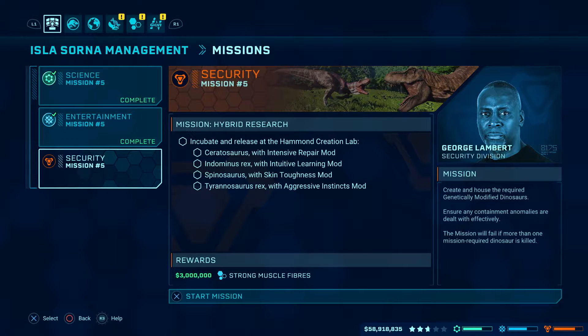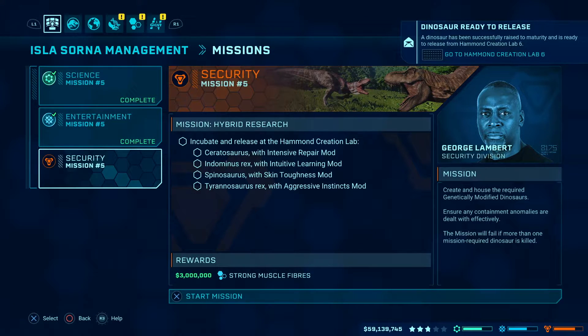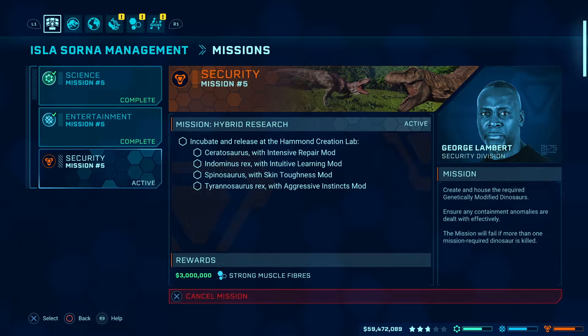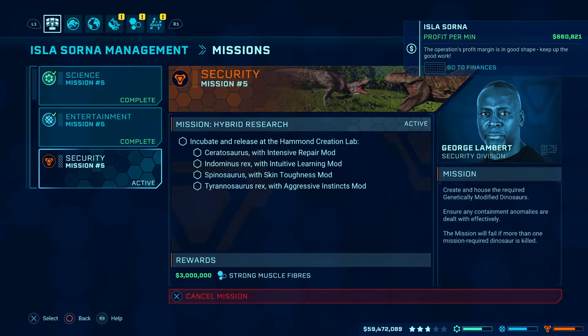Welcome back to more of our Jurassic World Evolution walkthrough. We've got the final security mission to take on — this is our last mission in the entire game. It's called Hybrid Research, and we need to incubate and release the Ceratosaurus with the Intensive Repair mod, Indominus Rex with Intuitive Learning mod, the Spinosaurus with Skin Toughness mod, and the T-Rex with Aggressive Instincts. We need to ensure any containment anomalies are dealt with effectively, so we're expecting things to go a little pear-shaped. The mission will fail if more than one mission-required dinosaur is killed, so we need to house all these separately.